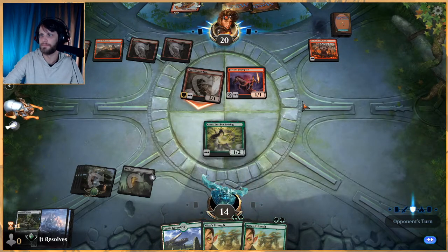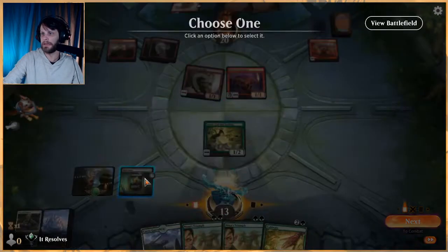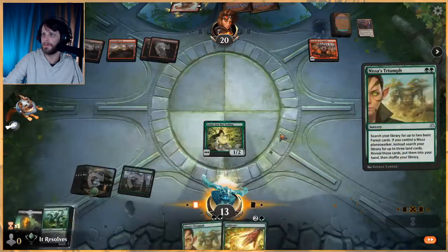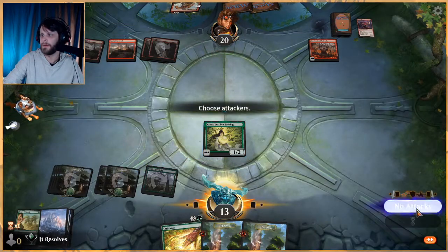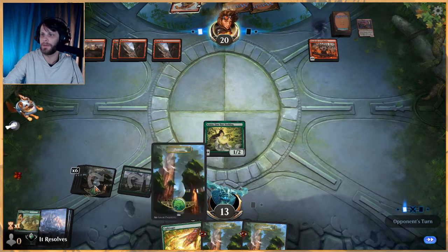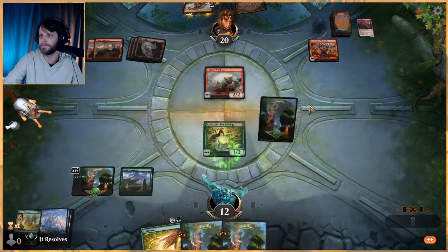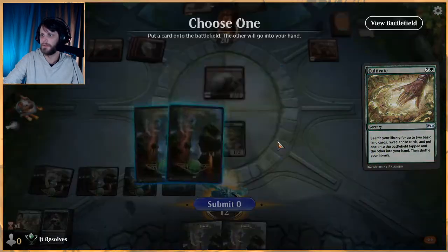That's fine. Let's sacrifice it and get everything for one out. I think we should do this now just to get rid of their stuff. Nissa's Triumph — get some lands — and Nissa's Triumph again. No attacks. They can play Bonecrusher Giant if they want; if they've got a shock they can also just get rid of this. They've got a lot of options, but we are thinning our deck quite a bit now, so at some point we should just be able to get something good. Let's cultivate — thin the deck even more.